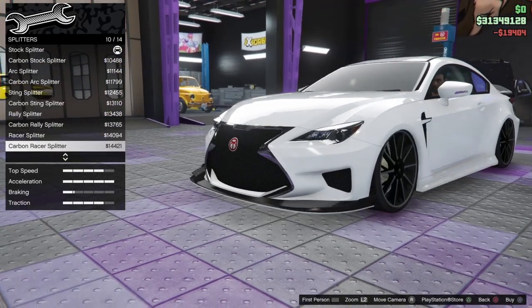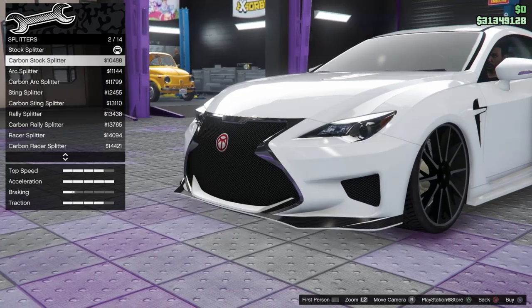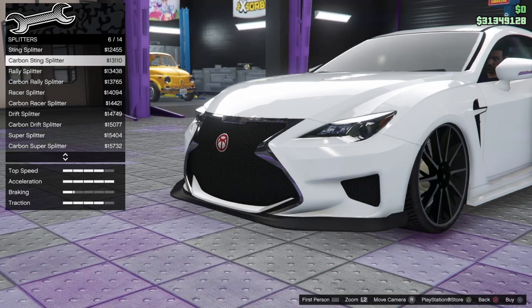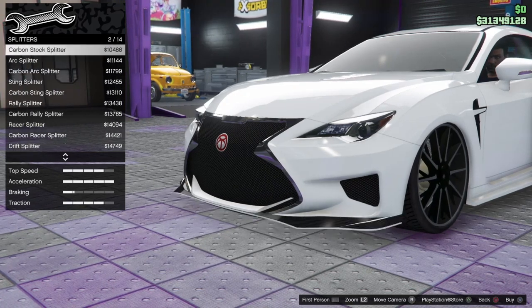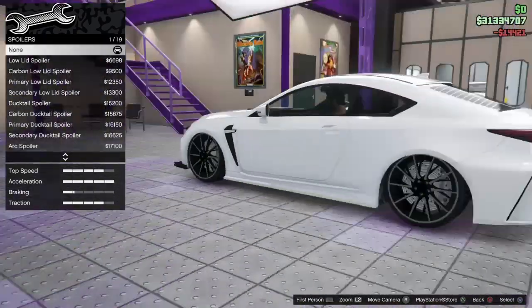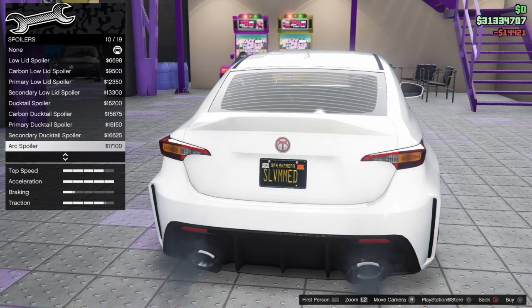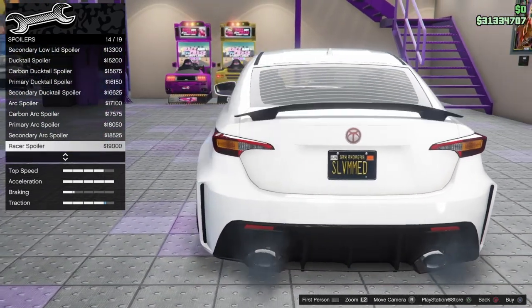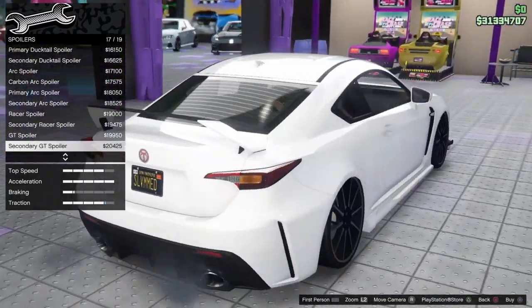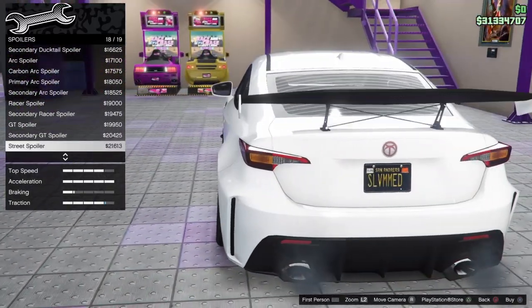There we go, a nice splitter kind of thing going on there with the front bumper. Those front bumpers — I'm not sure. I'll go with a little something — the racer splitter, let's see. Let's take a look at the spoilers. A little ducktail all the way down. This spoiler looks a bit more fitting for like a Toyota, not really for this kind of car.